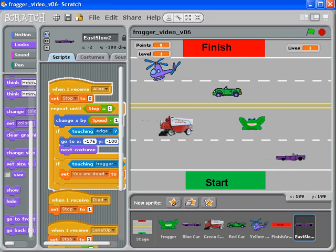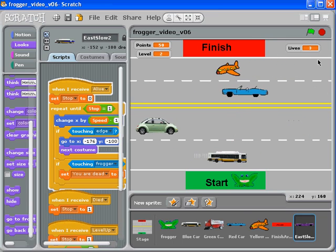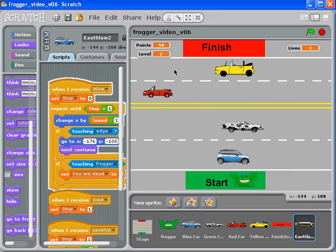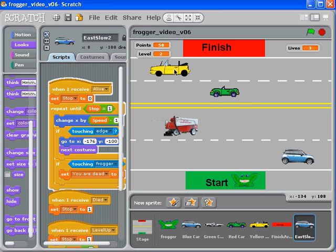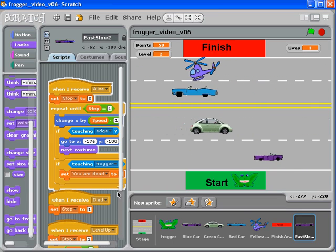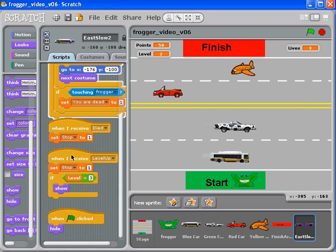The only problem is in order to test this I have to get back to level three again. Now you've got the idea — go ahead and figure out if you can add another vehicle in the slow lane going east and in the slow lane going west. Really all we had to do was add that code, and a little bit of code here.